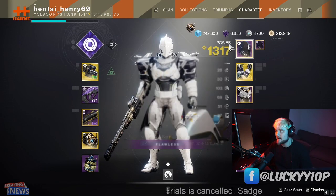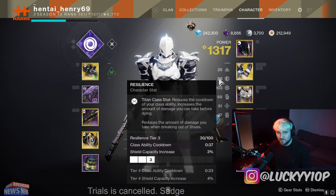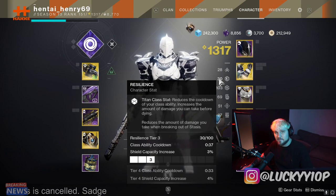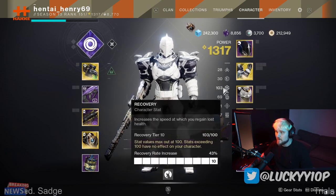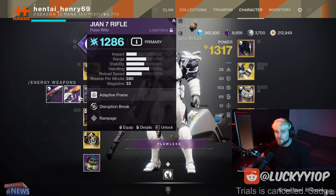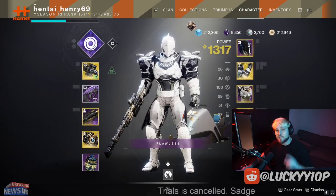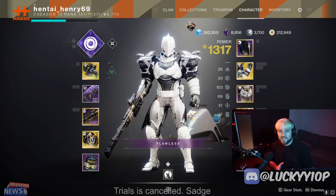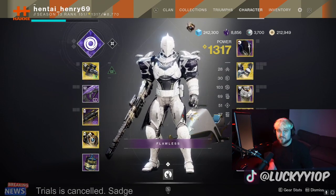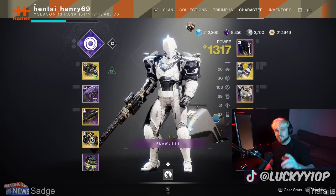In terms of stats, I've got 100 Recovery. Resilience is a little low, but it only gives a minimal HP boost and in Grandmasters even red bars deal so much damage it doesn't matter much. The most important stat is 100 Recovery — get your health back as fast as possible to stay in the fight. Best of luck grinding Grandmasters, I hope you get that adept loot. Get in there at 1325, get practice, and be ready when the Palindrome week comes — these are no walk in the park. Make sure to subscribe with notifications on and smash the like button!